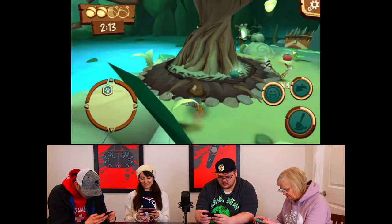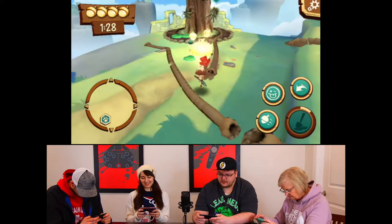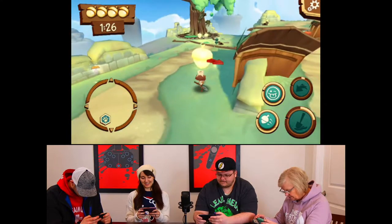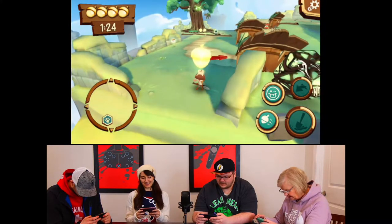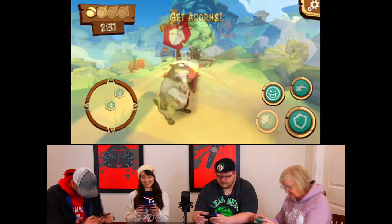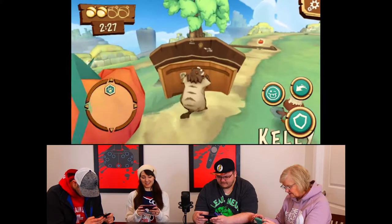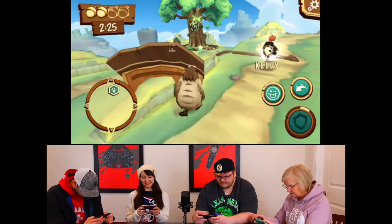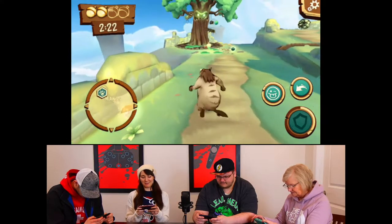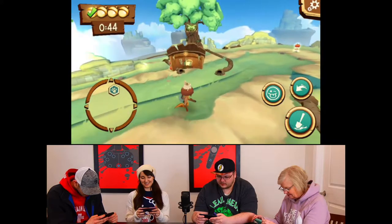Then we have the squirrels. Their goal is to steal four acorns any way possible and return them to their starting mound. Starting with Chunk, who is considered the tank of the group, his special ability is to spawn a giant shield to protect himself or others from a barrage of ammo being thrown by the tree. He can also place a shield and, after a short cooldown, spawn another one. The shields can take several hits and are an essential part of the party composition.